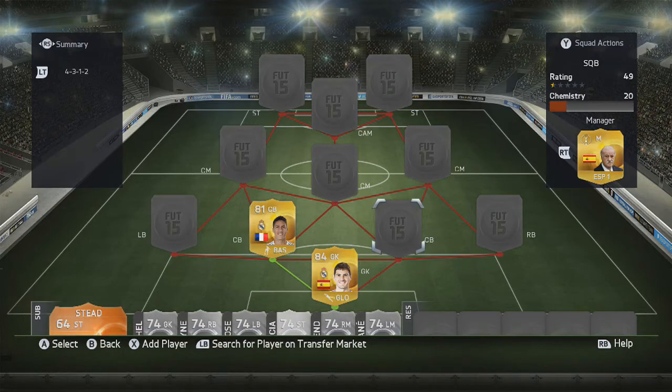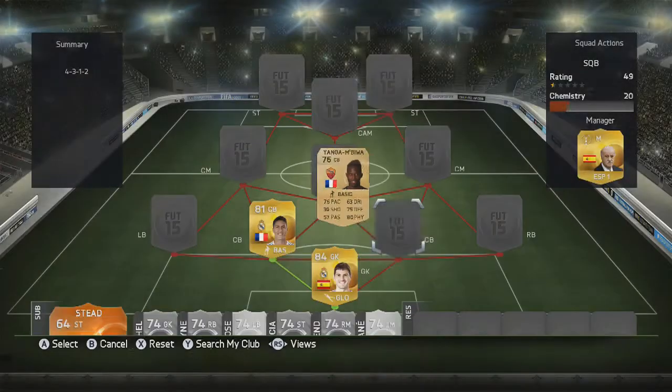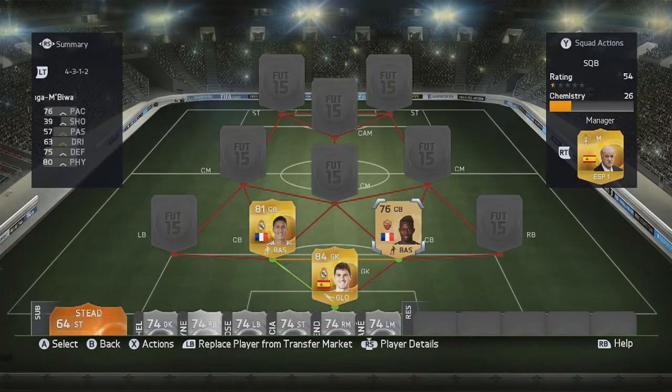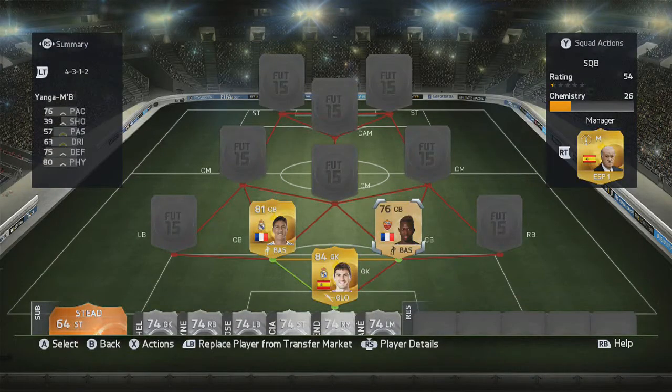The other centre-back is going to be a non-rare player — Yanga Mbiewa from Roma. Really nice player. Again, medium/medium work rates, and I do really enjoy centre-backs with medium/medium work rates. If you can get two centre-backs with the same work rates this year — unless it's like high/medium, though apparently Ramos and David Luiz are really good together — centre-backs with the same work rates do work really well.